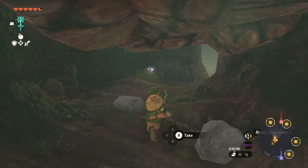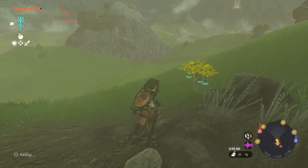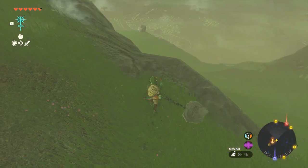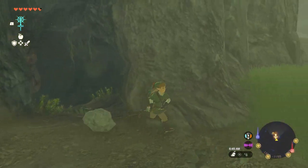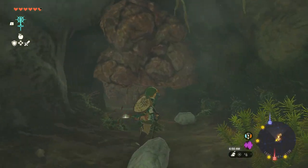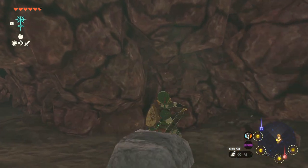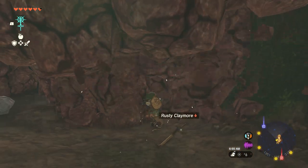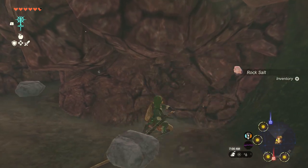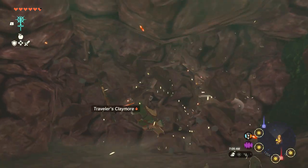That takes us out here. I'll go ahead and take this Splash Fruit — I never used it. Oh yeah, there's a blue nightshade — tongue twisting when I say the word wrong. I broke the flint. I was gonna grab it, but oh well. I'm breaking the last rock right here.